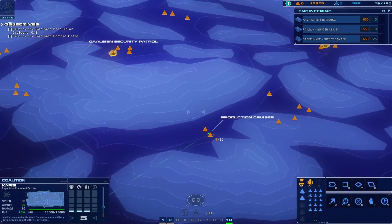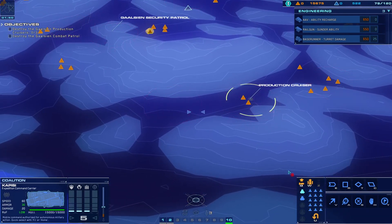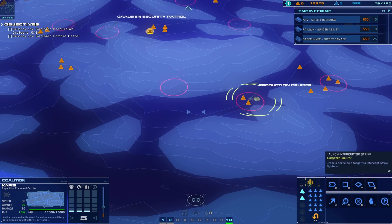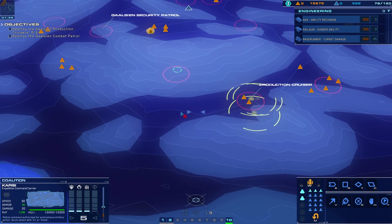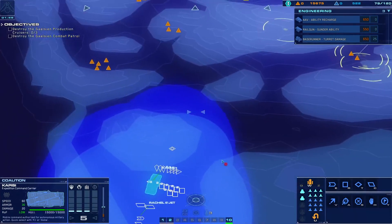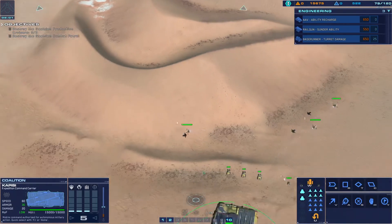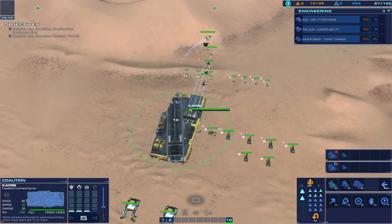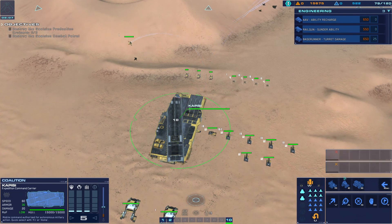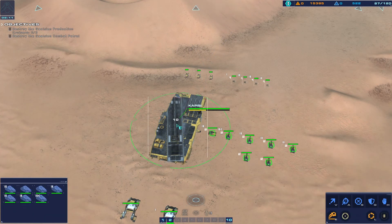Let's do bombers there. Target confirmed, launch bomber. We'll launch two of these guys - one there and one over there. Strike systems online, ready to burn. I should... alright, I was going to build some more units. I want four of those and one more of those.